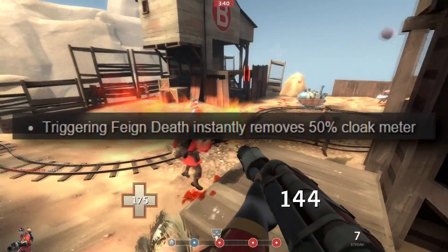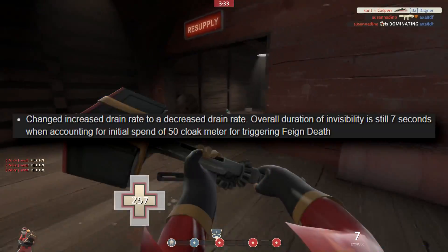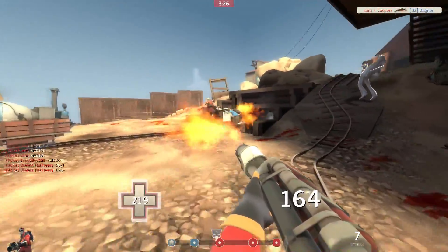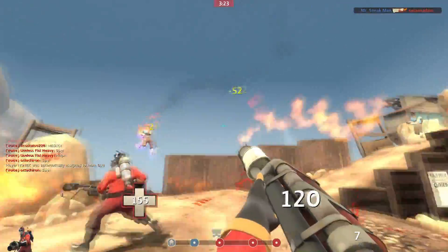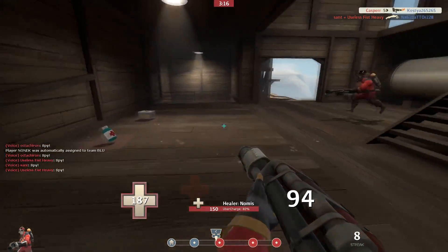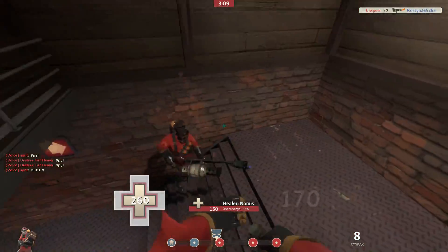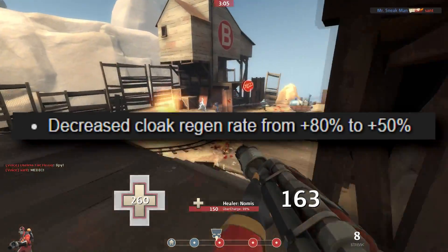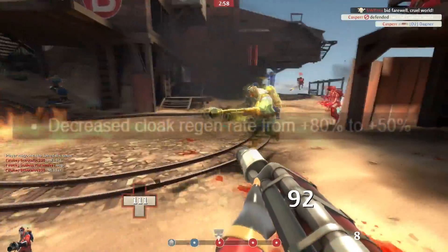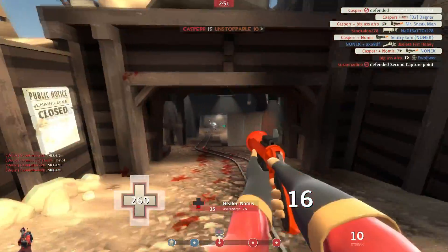Here are all the changes to the Dead Ringer. Feigning death instantly removes 50% cloak — complete nerf. Changed the increased drain rate to a decreased drain rate; overall duration of invisibility is still 7 seconds. What that's saying is your cloak drains 50% straight away, but it goes down that last 50% a little bit slower, so you'll be cloaked for the same amount of time. But what this is actually doing is stopping you from uncloaking and then being able to recloak again so soon. Decreased cloak regeneration from 80% to 50%, and you can no longer pick up ammo for the cloak meter while cloaked — again, stopping you from Dead Ringering again so soon. This is a horrible nerf.